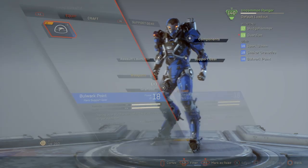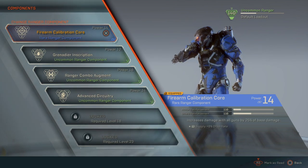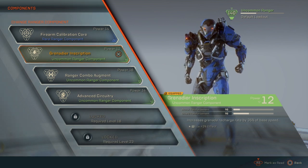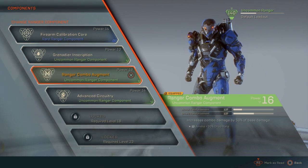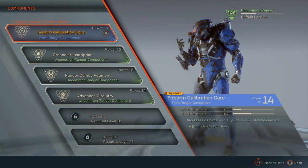Components will be a little more difficult because you have to unlock or craft them. The main ones you want for sure are: the Firearm Calibration Core for the 25% damage boost — that's absolutely important; the Ranger Combo Augment, which I'd call a necessity; and the Grenadier Inscription so you get your grenades back 35% quicker and gain combo damage, which we'll talk about later. Everything else after those top three is personal preference, but those are must-haves.